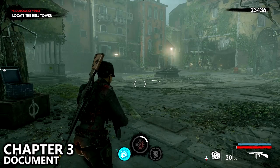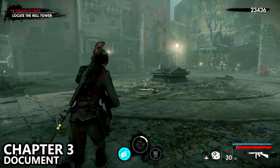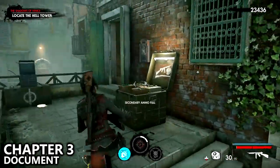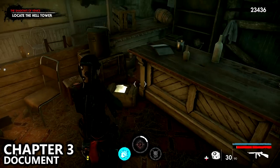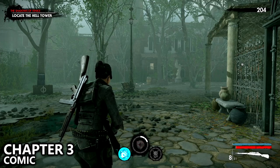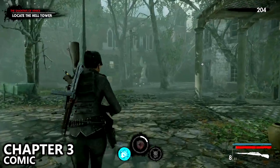You'll eventually reach what I believe is called a blood fountain where you have to activate it and then power it using the souls of zombies. Before or after you do that, you'll notice a small balcony ledge with some secondary ammo in front of you, and if you go into the room kind of behind it you can pick up a document. The door should automatically be open, but if not you may need to open it manually or wait until you defeat the fountain.